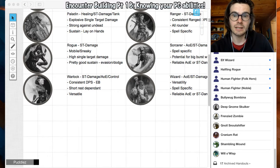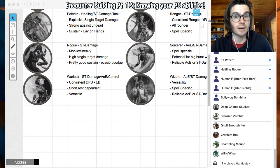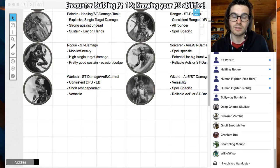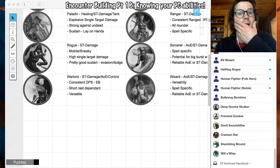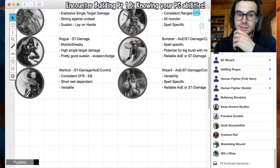Rogues are mobile and sneaky. If you have a fight and you don't give the rogue anywhere to hide, they don't get to hide — that's completely fine if you want to do that, but it's something you should be thinking about when creating encounters. If you've got a rogue, is this an encounter where they're going to be able to bonus action hide between rounds? If not, your creatures are going to be able to target them. They have high single target damage if they can get their sneak attack off, and they have pretty good sustain with their evasion — basically they can halve the damage of certain attacks or take no damage if they succeed on dexterity saves. They're definitely not a tank, but they have very, very good single target damage.